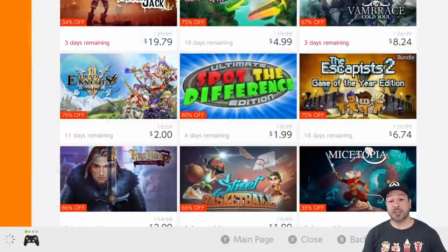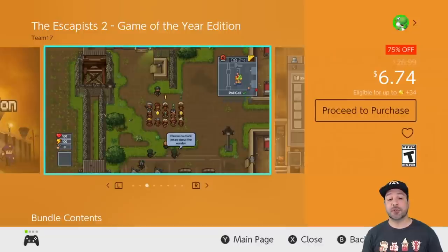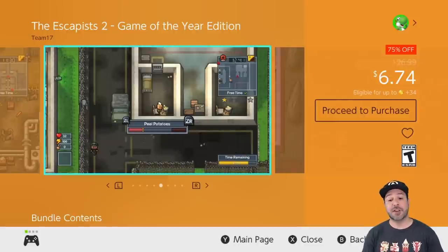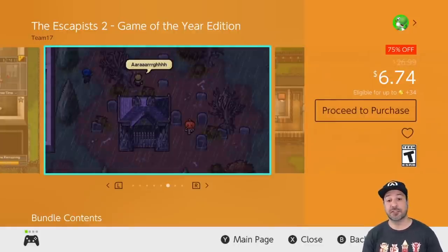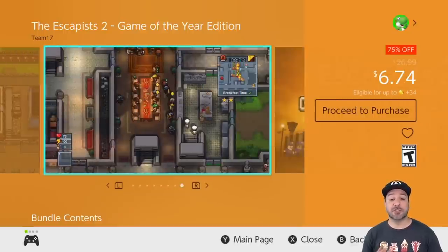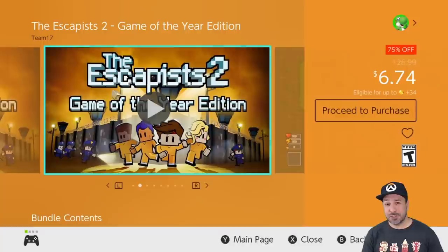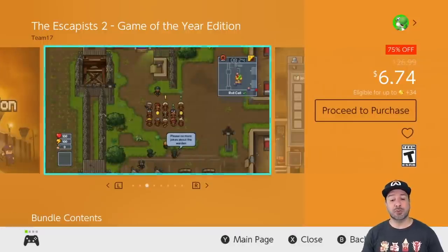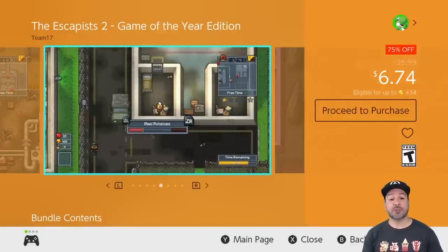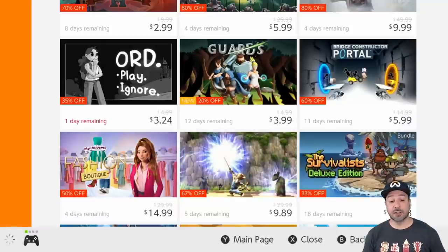Next is The Escapists 2: Game of the Year Edition. All the Escapist games are on sale this week, but the top pick is The Escapists 2 at 75% off for $6.74. This is a pixel art game where the point is to find a way to escape from prison — you can play alone or in co-op, either helping each other or competing on who can escape quicker. At only $6.74, the content you're getting is definitely worth a pickup.